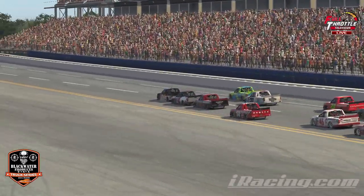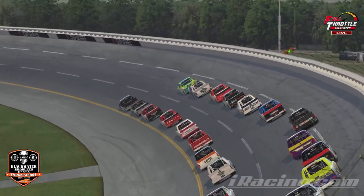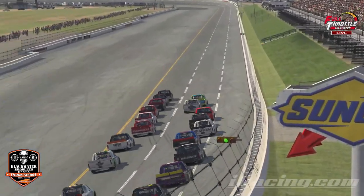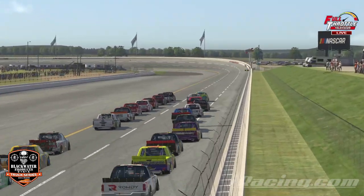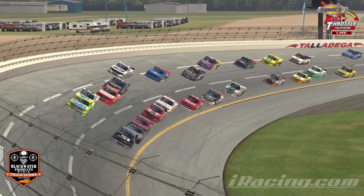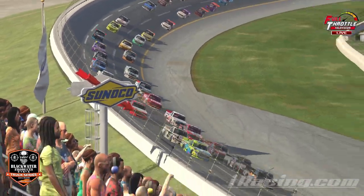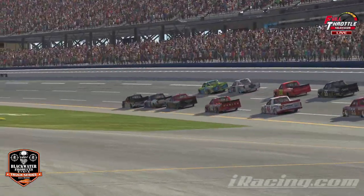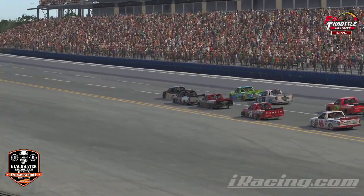The worst thing you could do on a super speedway is be aggressive on your pit entry. At every other place — a cookie-cutter track, a mile-and-a-half — you try to get every single thing you can coming to pit road. On a super speedway, you have the draft. It's a great equalizer — you can come out 100 yards behind somebody and you can close it. The last thing you want to do is go too fast and do a speeding penalty or miss your box on a super speedway, because that could be the end of you.